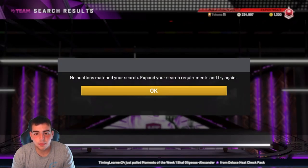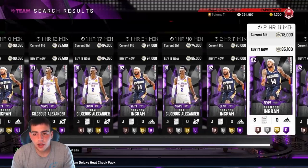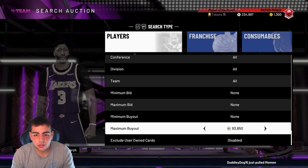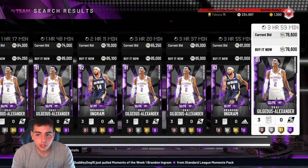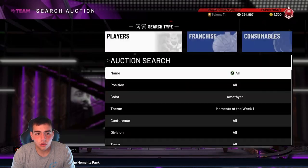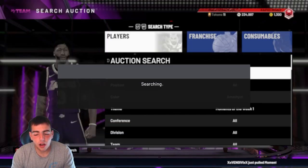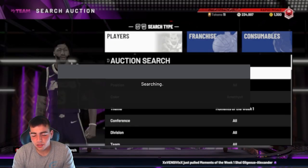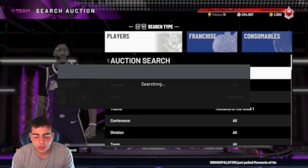You want to look out for Brandon Ingram or SGA cheap. They went up in value — Ingram is at about 81k and SGA around 78k. If you get one for under 70k you make a ton of MT. This filter is very good and since it just came out, in about 10 minutes you should make at least 10k. All you have to do is spam start — it refreshes automatically.